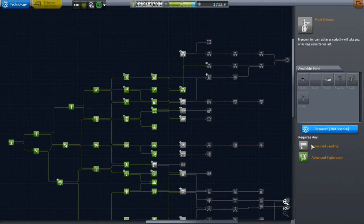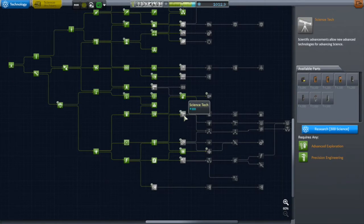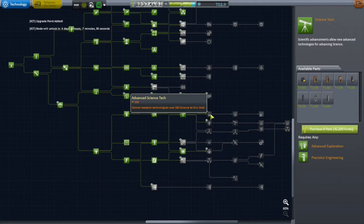After that, I got Field Science for rover wheels. Finally I can build myself a proper car and get around without a jet engine on the back. It also comes with an Atmospheric Spectrovariometer — another science part. Always need science parts.